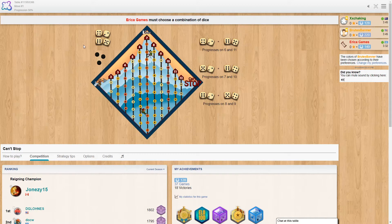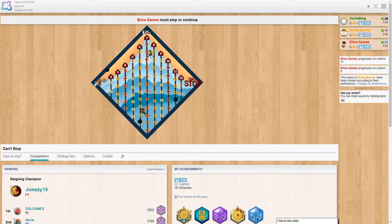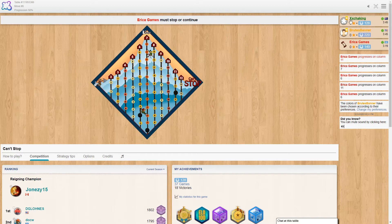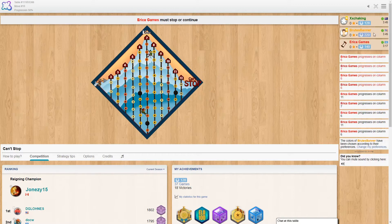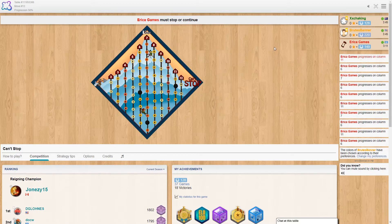Without further ado, here is our game today: Can't Stop. Great game for the whole family to play - very simple, quite luck-based but really nice and can lead to some exciting finishes. We've got three players: ourselves in green, Brood Spanner in yellow from the USA, and Erica Games in red.